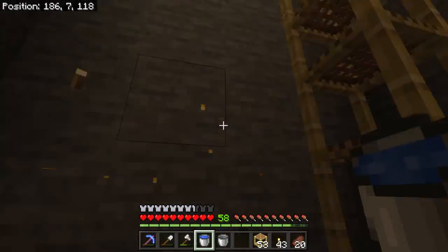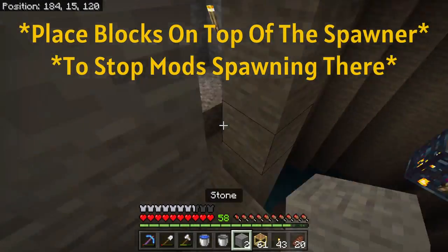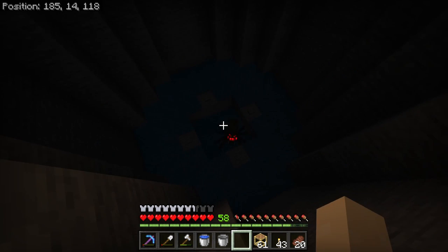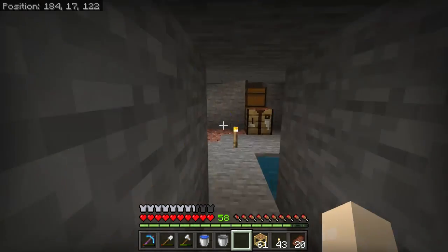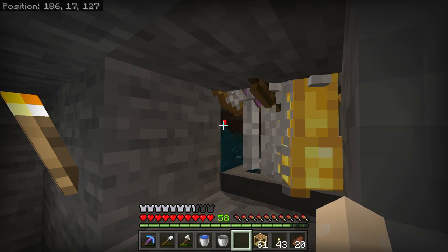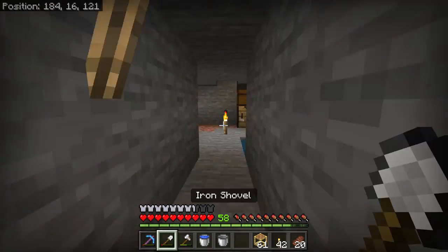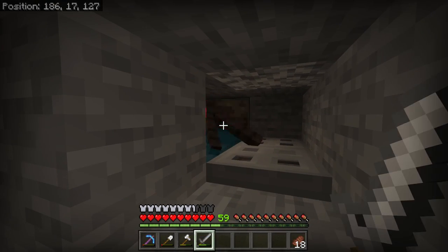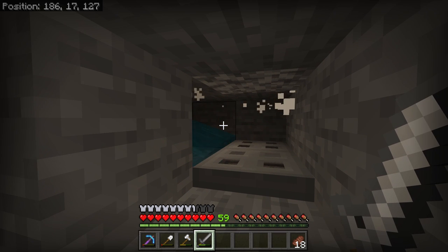We'll then remove most of the torches leaving just one on the spawner itself. Once we've towered up and we're ready to turn the farm on we can remove the final torch. At this point you should be done. For me this was when I realized the chute was too close to the hopper so I moved it over a bit — hopefully you don't have to do that and you can learn from my mistakes. The spiders should then start rolling in and you can kill these with a sword to get strings, spider eyes and XP.